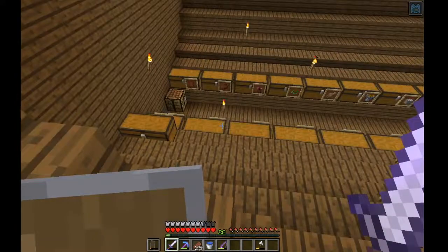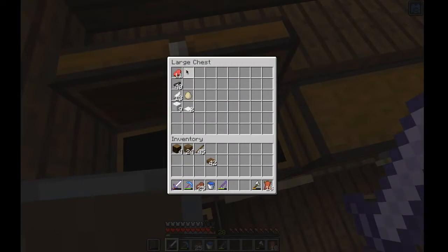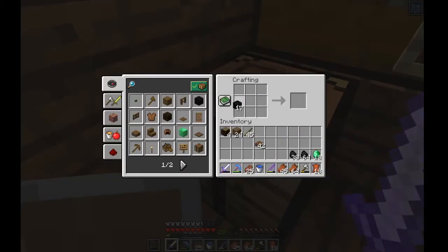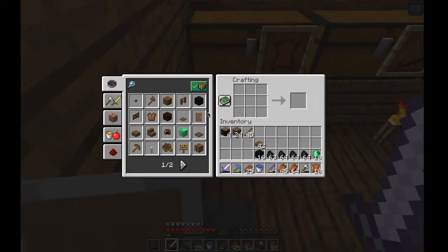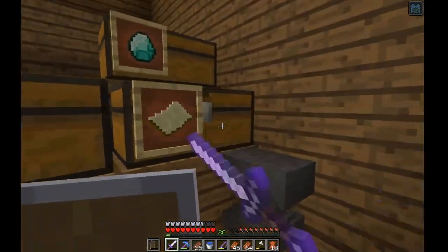So today we're going to be trading with some villagers. In the ship right now, grab some leather — I know people trade leather, they trade rotten flesh. I already have 18 emeralds, that's pretty good. They do trade coal, so I'll grab the coal. I've got a few stacks of coal. Let's just bring all the coal and put this all in the blocks.